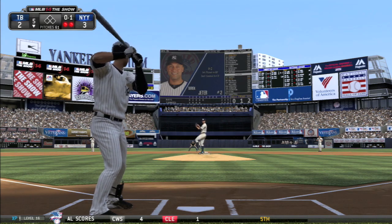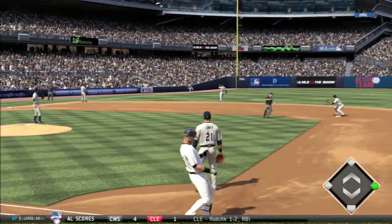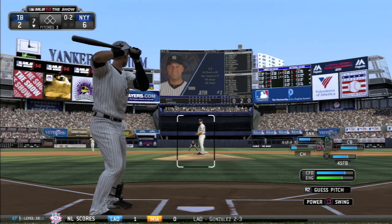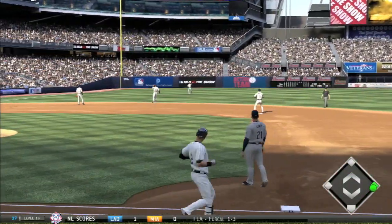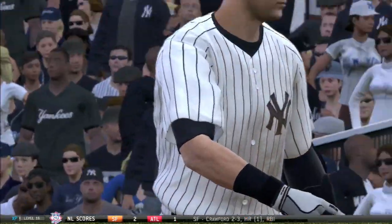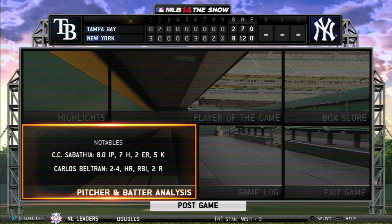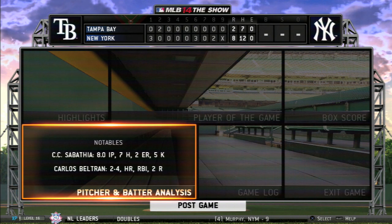It's 3-2 New York in the bottom of the fifth with two outs. Jeter gets himself a hit, taking one down the left field line past the third baseman for a single. After hitting the ball hard without results earlier, he gets on base. They extend the lead to 6-2, and Jeter's up again — another solid swing rewarded with another single. Two hits for Jeter today. The Yankees take the game 8-2 and win the series against Tampa two games to one.